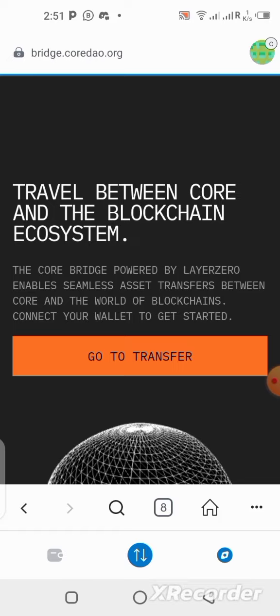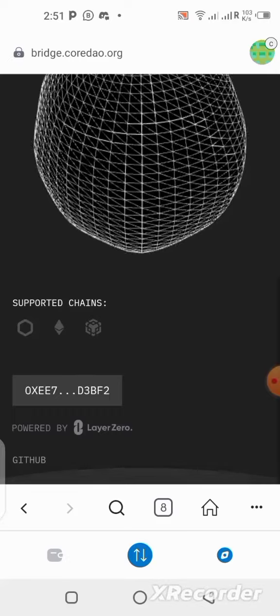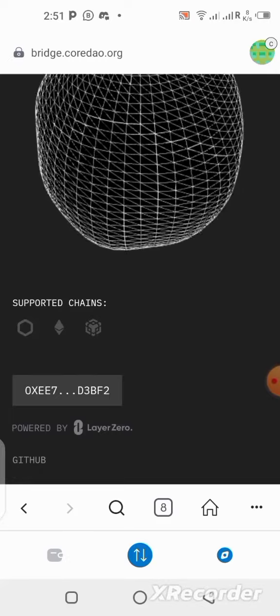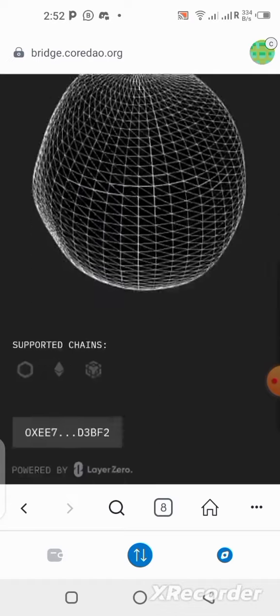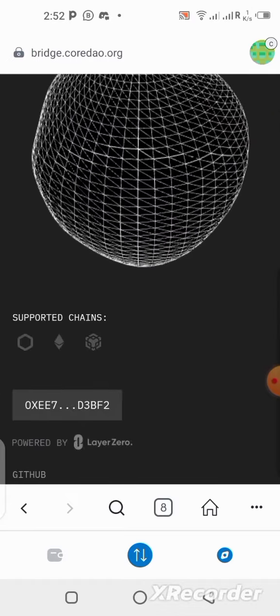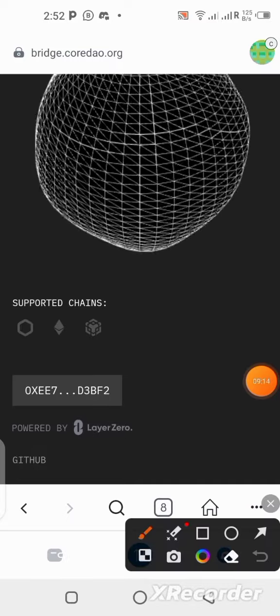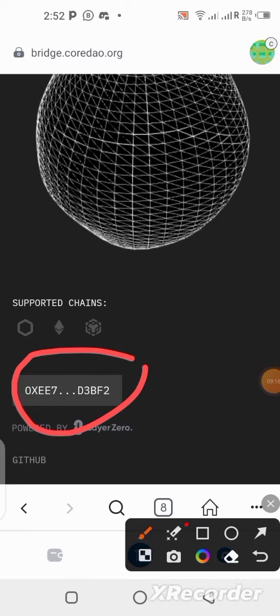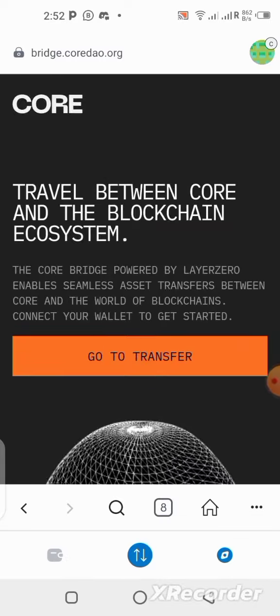Now we're on the page. You need to connect your wallet — mine connected automatically because I've already been connected on this site before. You'll see 'Connect Wallet' — click on it. Mine is already connected, as you can see. Once you are connected, go to 'Transfer' and click on 'Go to Transfer.'